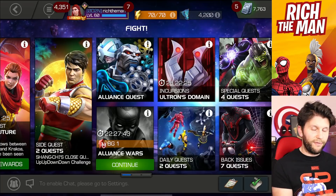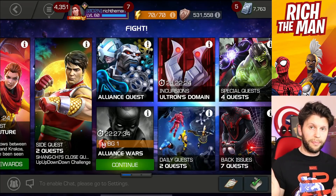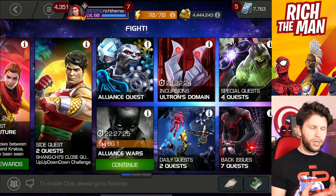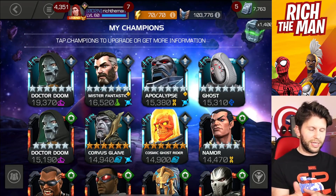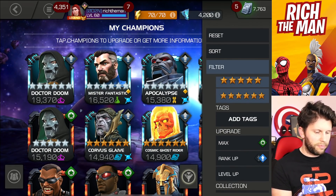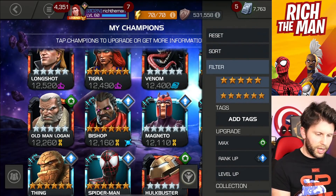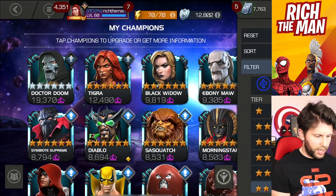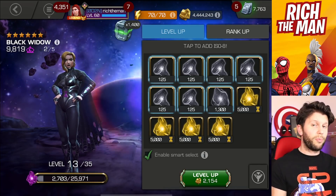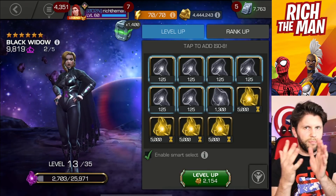For the level up solo event, I rank up champions and then wait for the level up event before leveling them. Going from zero to level 65 for a five-star will get you the units and pass the threshold. I always leave some champions partially leveled - like a Guillotine and a Black Widow Clairvoyant - so that even though I'm not predominantly using them, I'll be ready to level them up at the right time, using ISO more sparingly to maximize my take-home from that event.